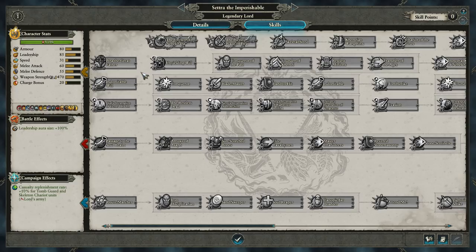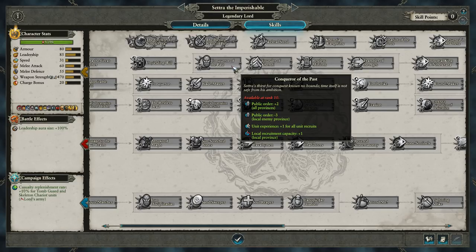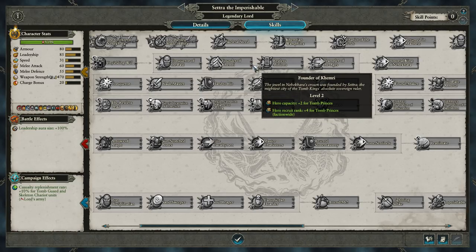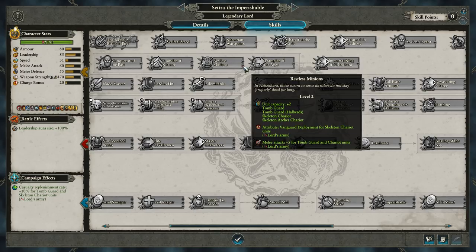We have a unique line starting with Tra, the Great Father, which gives plus 8 leadership for Tomb Guard and Chariot units in the Lord's Army, a recruitment rank buff of plus 2 for Tomb Princes, and increased melee defense for Tomb Guard and Chariot units. Then Unyielding Will gives a plus 5 to melee attack and melee defense in a constant area of 55 meters around the Lord. Conqueror of the Past increases public order for all provinces while reducing public order for the local enemy province, buffs unit recruitment rank by plus 1, and increases local recruitment capacity. Founder of Khemri increases the hero capacity and hero recruitment rank for Tomb Princes.